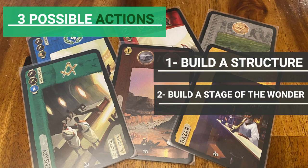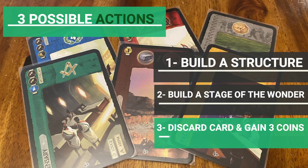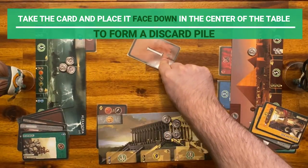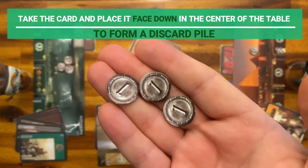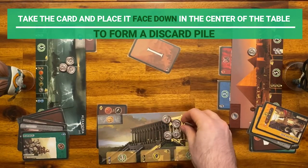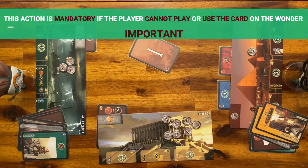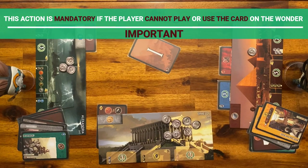The third action is discarding a card to get three coins. To do so, take the card and place it face down in the center of the table, then get three coins from the bank. Try discarding cards that you cannot build or that you don't want your opponent to have. Note that this action is mandatory if the player cannot play the card they picked or build a stage of the wonder.